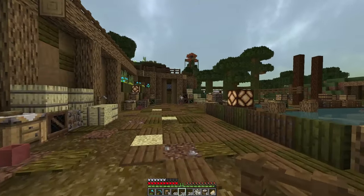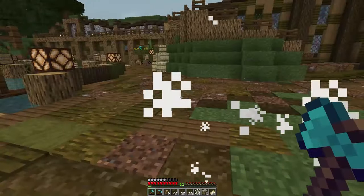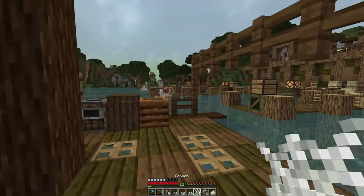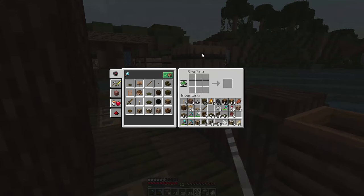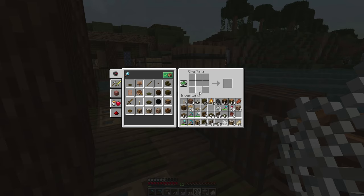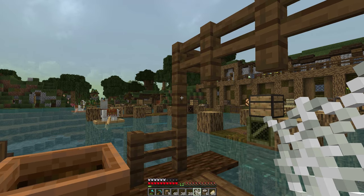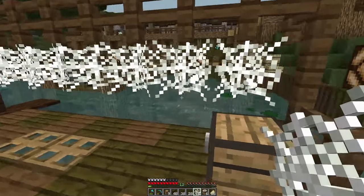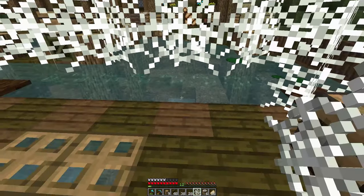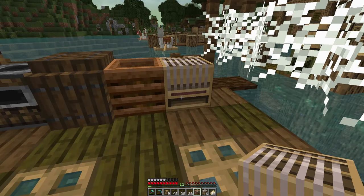Sorry about that — I randomly got talking and had no idea what I was going to say. So is the life of me right now. I crafted up cobwebs — I forgot I had a crafting recipe for them. It's just string in a plus shape — here, here, here, here, in the middle — and you can get cobweb. I think that's pretty fairly balanced. We're going to go there and there for now, I'll craft up a few more.